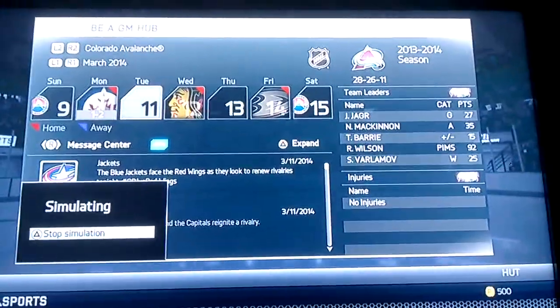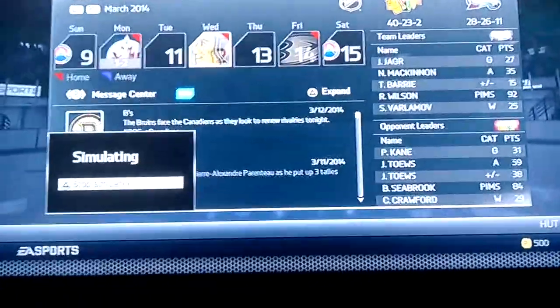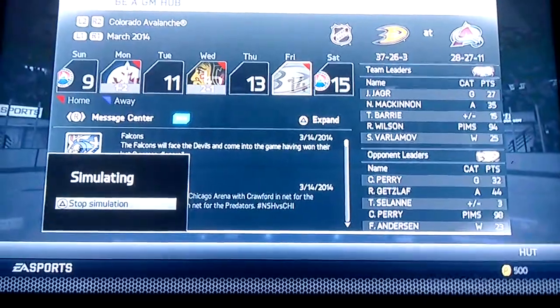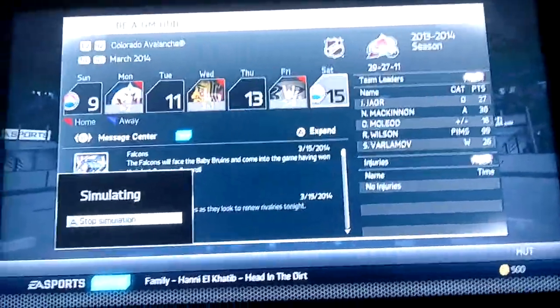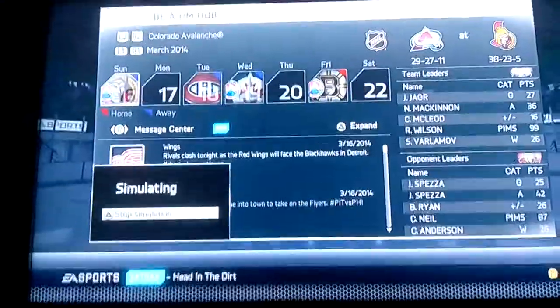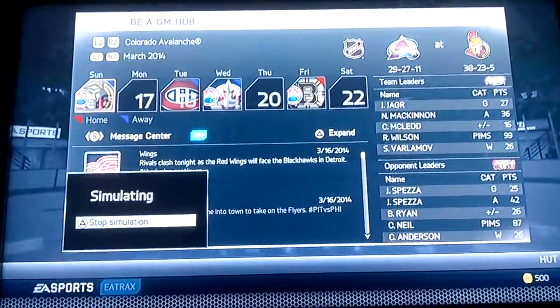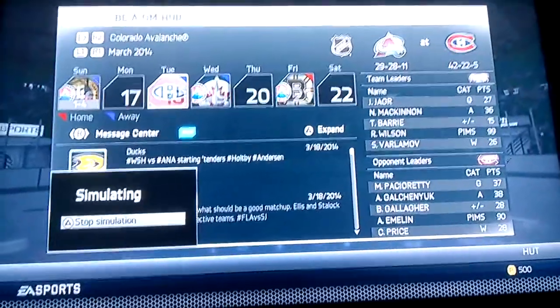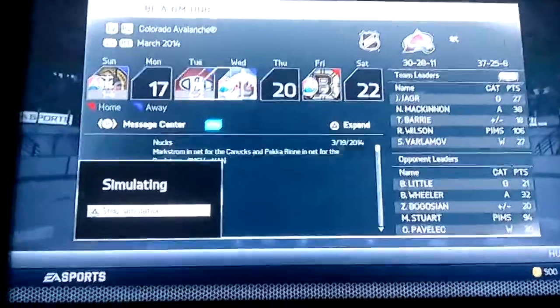These GM modes — I'm gonna try to cut them down to around 10 to 15 minutes, because 20 minutes takes a long time to upload. Now that I have the intro with the videos, I have to clip it up and add the intro to the video, and that takes extra time to process. So the shorter the videos, the quicker I can get them out. I'll try to keep the GM modes around 10 minutes. If that's too short, I'll put out like two 10-minute videos a day of GM mode — kind of like cut roulette where I put out two 5 or 6 minute videos a day.